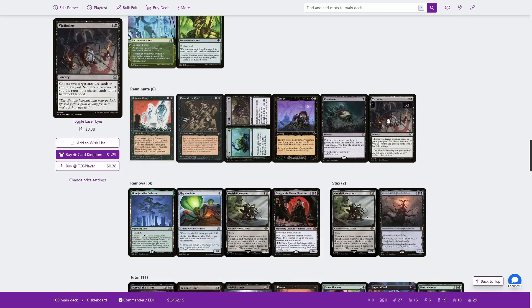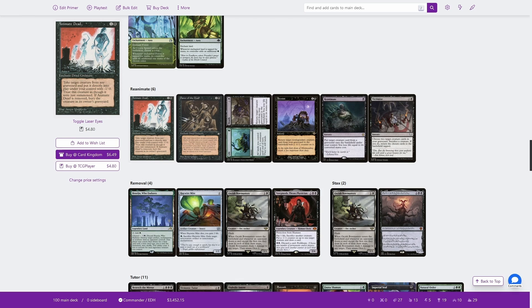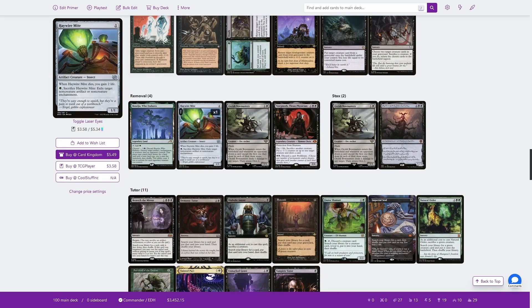Some reanimation — since we're playing a bunch of big bomb or combo creatures anyway, we may as well reanimate them. And if we're going to sac creatures, we may want to reanimate them and then potentially sac them again so Maren can get them back. So we've got Animate Dead, Dance of the Dead, Life and Death — which is either reanimate for two mana from your own graveyard — Persist, Reanimate, and Victimize. For removal, Haywire Mite is particularly good because it's a card we can sac to exile an artifact or enchantment, and then have Maren bring it back directly onto the battlefield, then sac something else.